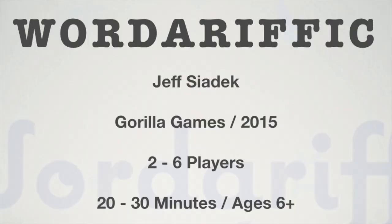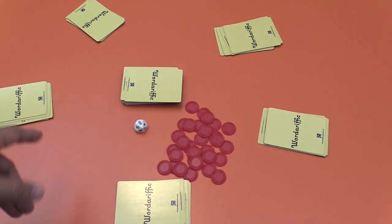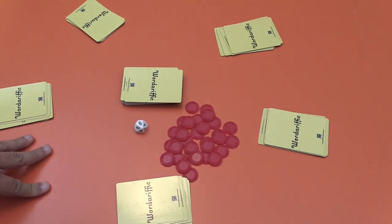To set up the game, you're going to shuffle up all these cards and give every player 11 cards. There's a game here with five players. Then you're pretty much ready to go — put all the chips in the center along with the die.